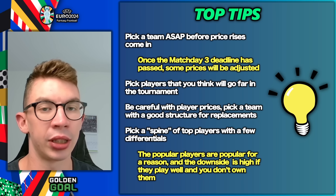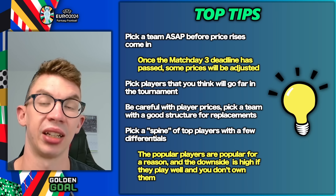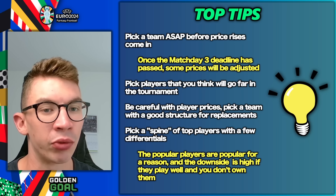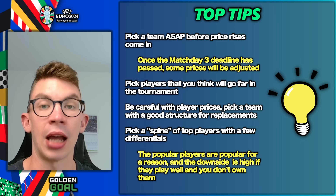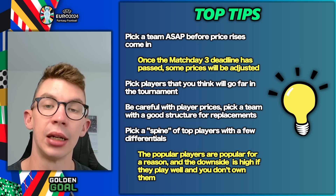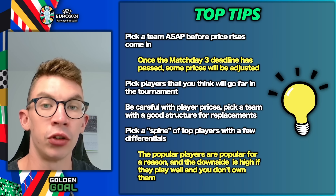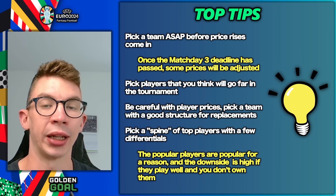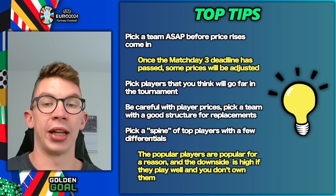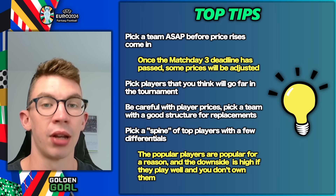You could definitely include a few differentials, but the spine of your team should be the top popular players — I'm thinking Mbappé, Bruno Fernandes, Mittelstadt, players like that who are already really popular in the game. I don't see any reason to avoid them. You make up the difference with the other players on the periphery. The downside of not having a really strong asset who then performs well is much greater than the upside of having a differential if a popular player underperforms. That's my way of playing the game, and those are my four top tips for navigating the round of 16.